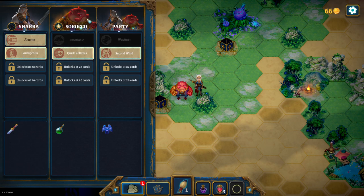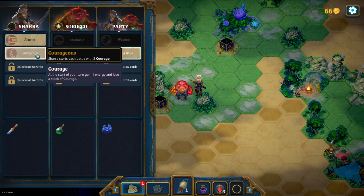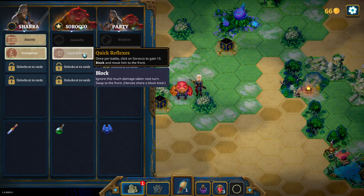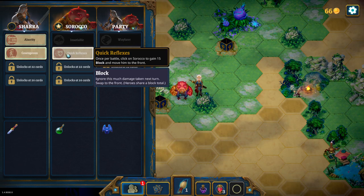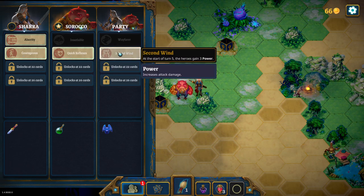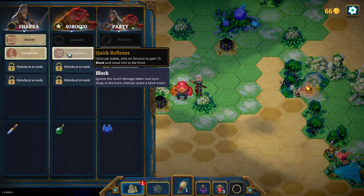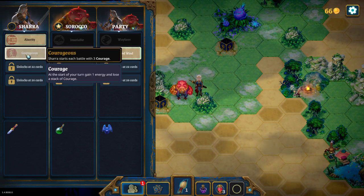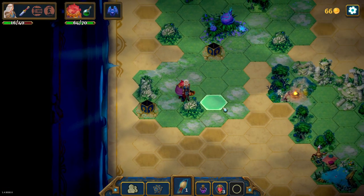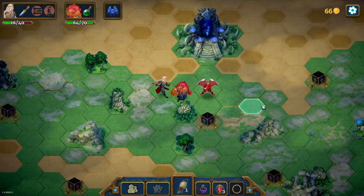A new talent has been unlocked: you can charge your leader of your party whenever you wish, the selected hero will start at the front. Let's have Soroko in the front, because right now Shara has low life and Shara has charge cards anyway so she can get in the front if need be. Shara starts each battle with 3 courage, meaning we start the game with 4 energy in the first 3 turns. Once per battle click on Soroko to gain 15 block and move him to the front. And at the start of turn 5 the heroes gain 3 power - that's a bit slow. I think starting with a bunch of mana in the first 4 turns is pretty important.